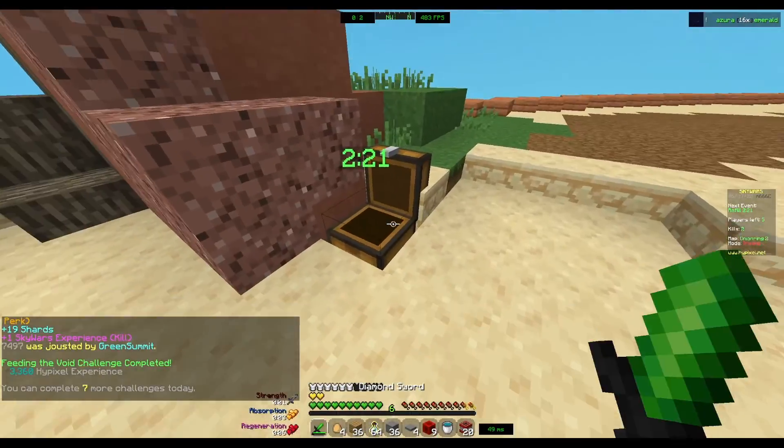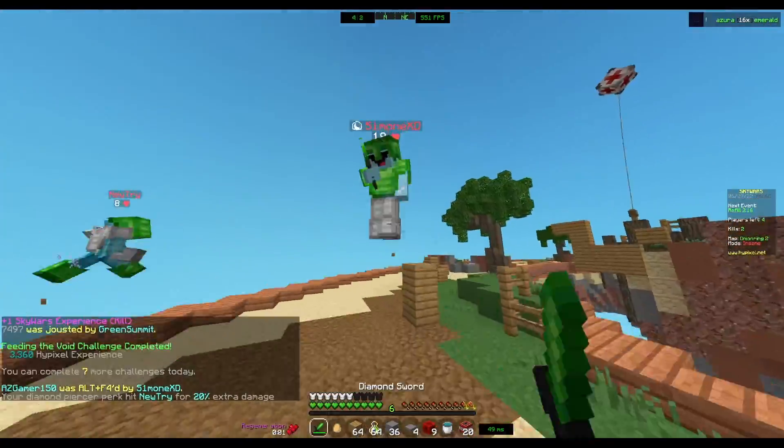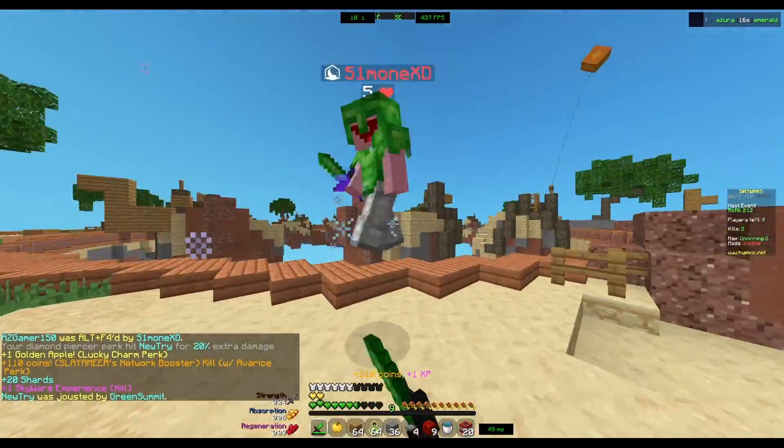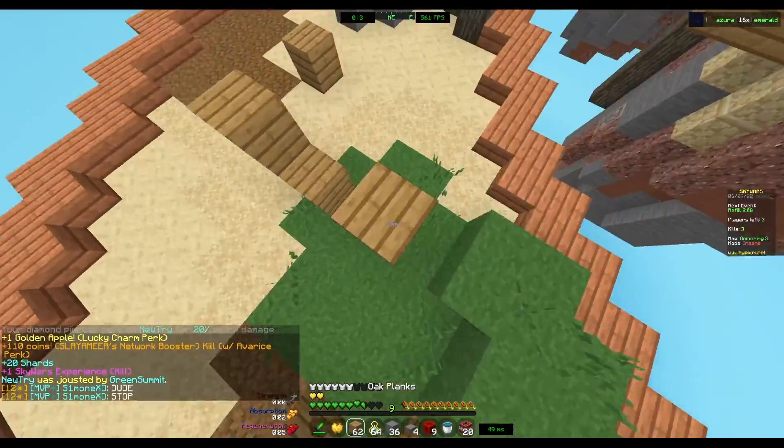And now that dude's walking up — I get to combo him because I have the Cannoneer kit. Another reason is Cannoneer kit lets you combo like crazy. I was able to combo that dude out of oblivion because of the Cannoneer kit.